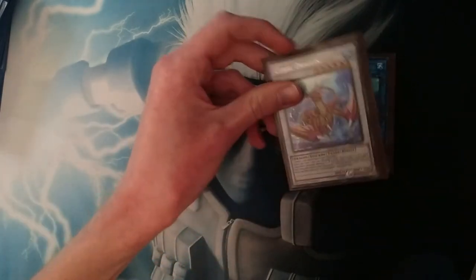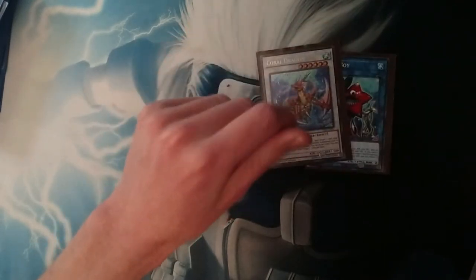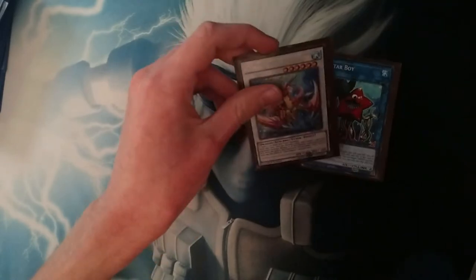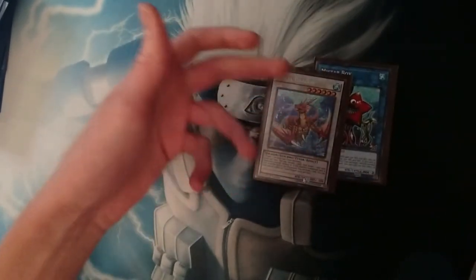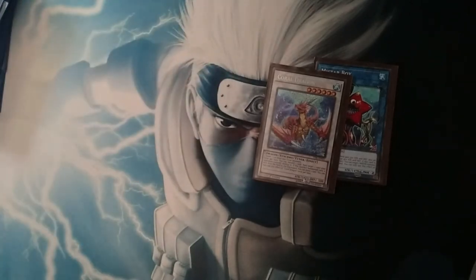Then we got Coldragon. I'd personally say that if you can get the Ice Barrier that's level 6 — Brionac — cut Coldragon and play that instead. Because realistically, if you can get a Brionac off, you can discard your entire hand and then just have a clear field to kill. Your entire purpose with this deck is to kill.